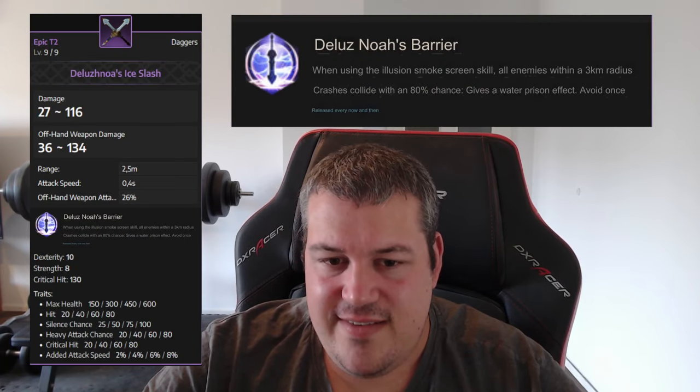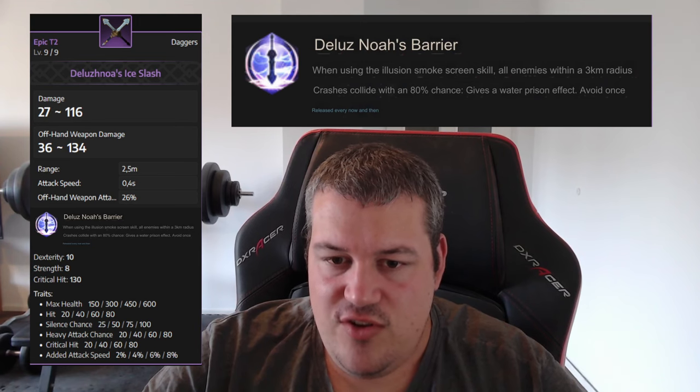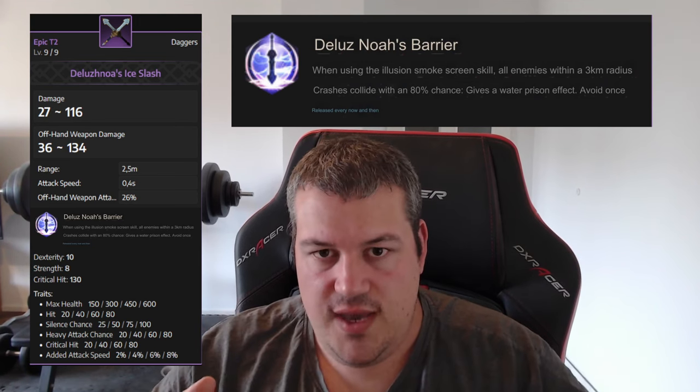The Loosen of Ice Slash dagger means that when you use the Smoke Screen skill, you get all that evasion up, and there's now an 80% chance to apply a root — or 'prison effect' — to enemies in range. Since the overall Smoke Screen skill isn't that strong, I don't think this is worth running unless you're coordinating in a team that listens to every call perfectly and can chain combos off it.